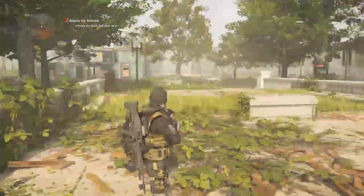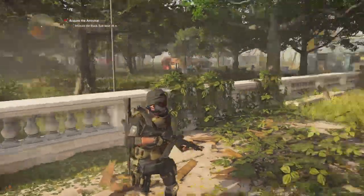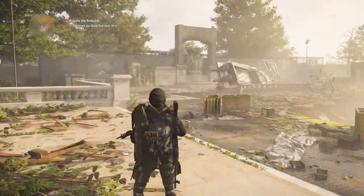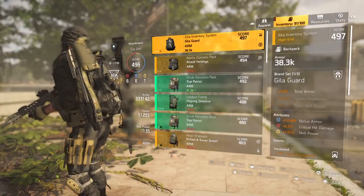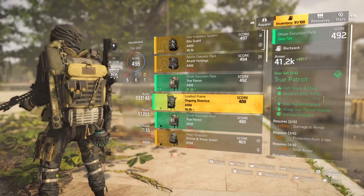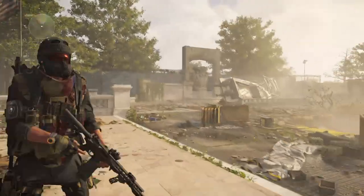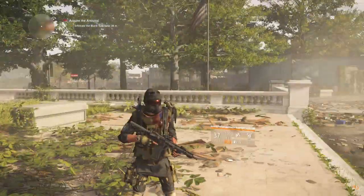As you can see I have the True Patriot gear on everything except my backpack — the backpack I have is a Gila Guard backpack. If you were running a True Patriot build you could just throw on the True Patriot backpack; it doesn't make too much of a difference, but for the purpose of showing off this outfit I have put on all the correct gear.